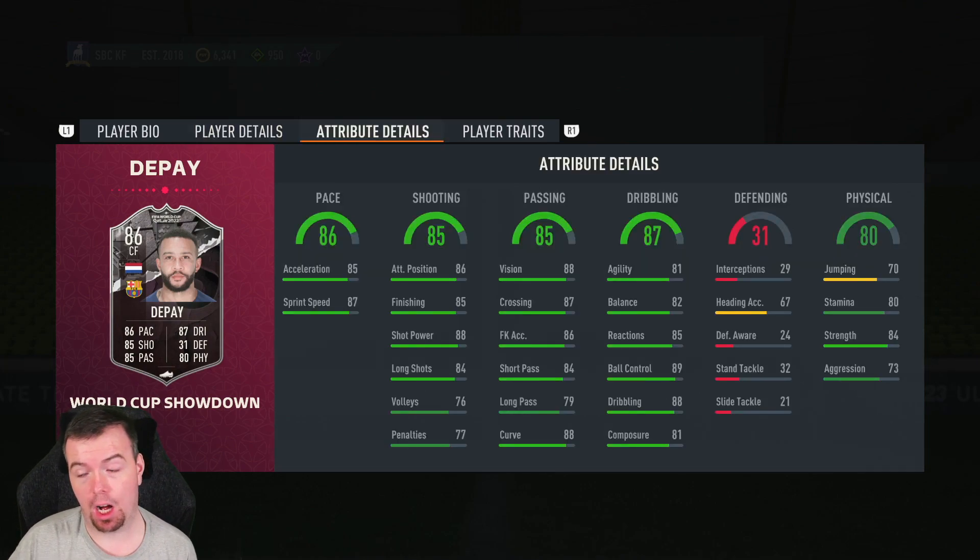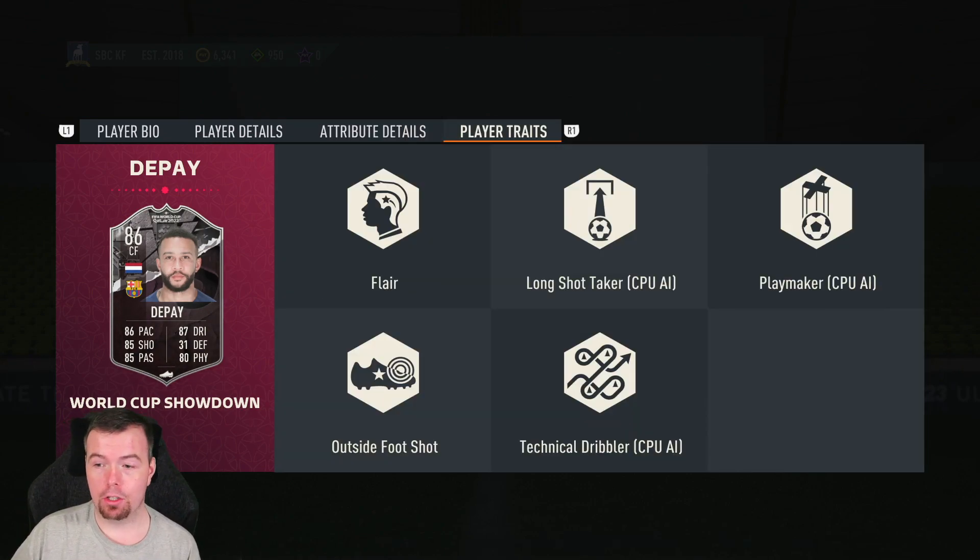In-game stats aren't bad — they're not like wow amazing, there's no 90s, but there's a lot of 80s and high 80s as well. 85 acceleration, 87 sprint speed, 86 attack positioning, 85 finishing, 88 shot power, 84 long shots, 76 volleys, 77 pens, 88 vision, 87 crossing, 86 free kick accuracy, 84 short passing, 79 long passing, 88 curve, 81 agility, 82 balance, 85 reactions, 89 ball control, 88 dribbling, 81 composure. Terrible defending stats of course, 70 jumping as well — damn. 84 strength and 73 aggression. Does have the flair trait and the outside foot shot trait.